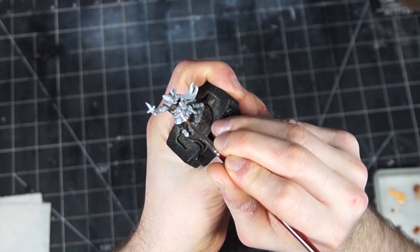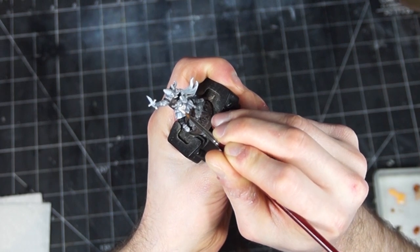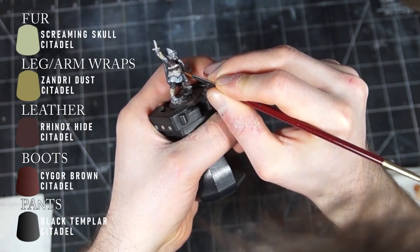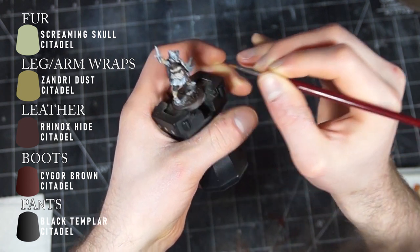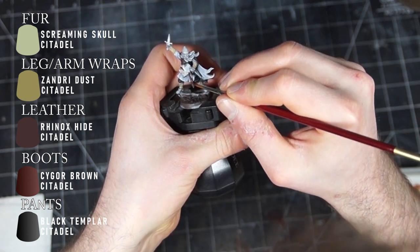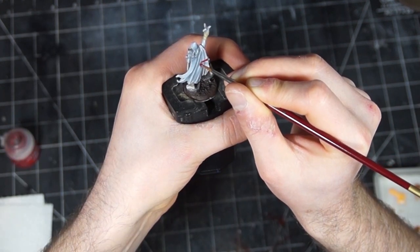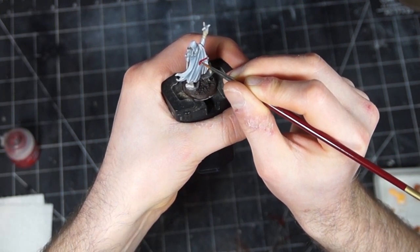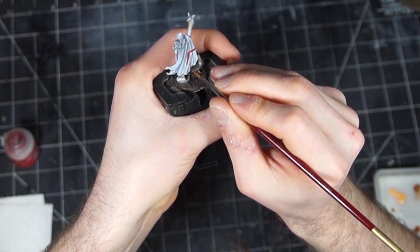I started with a simple zenithal highlight of black and white, before going in and applying base colours to the figure, sticking to simple browns and greys to fit him into the crowd. But I was stuck for a while regarding how to paint his cape. The obvious choice was red, as that's the spot colour for the army, but I felt like that would be a bit too much, and the brown or grey felt too boring.